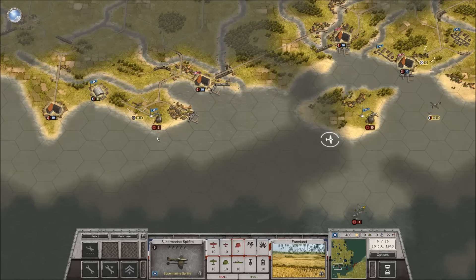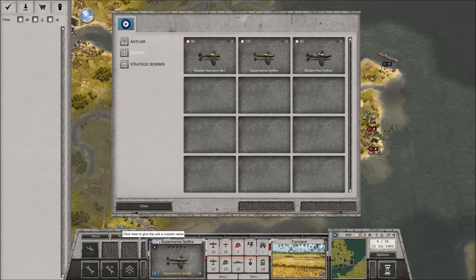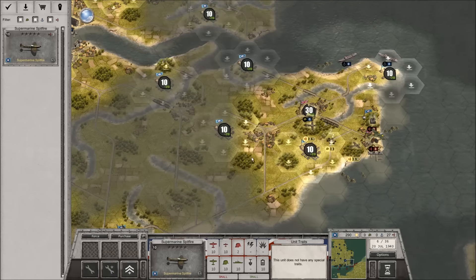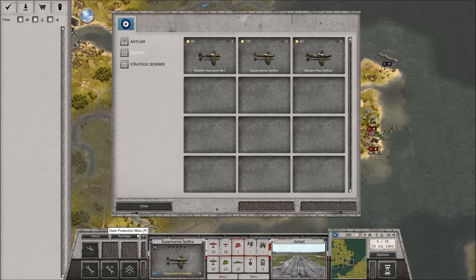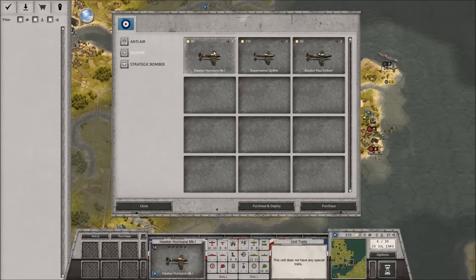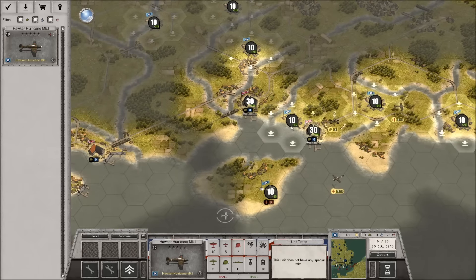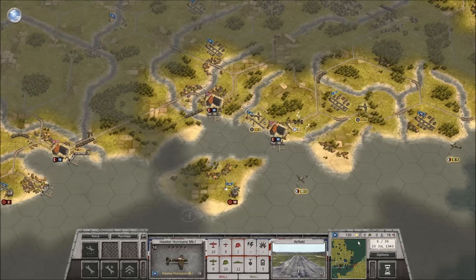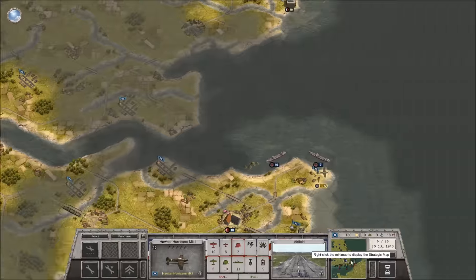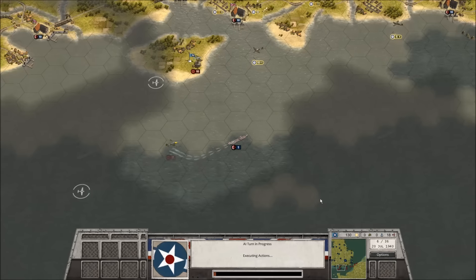I don't like that this is just turning into a dogfight over southwestern England, but what can you do. Let's get ourselves some more units — another Spitfire and two Hurricanes. Let's have these guys a bit more central because we do need more protection over there. We've still got 130 ducats left, and we should have some transports coming in relatively soon.